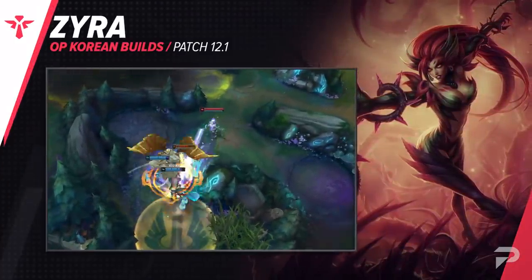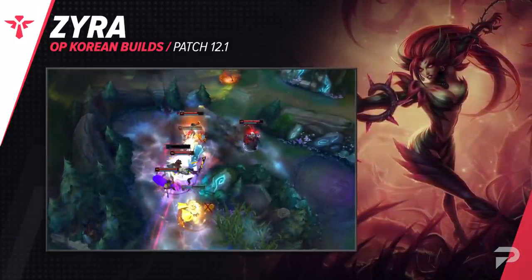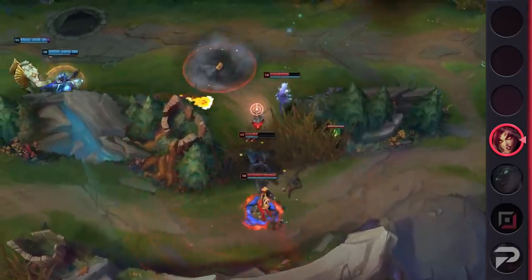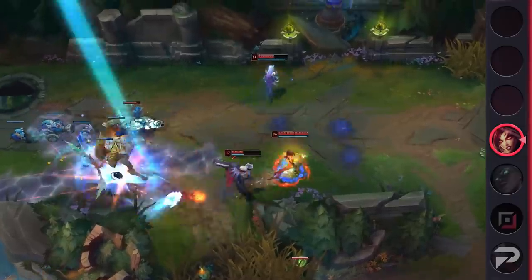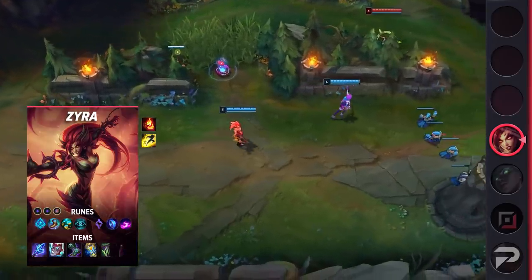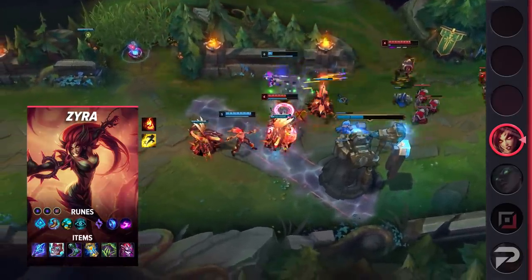Finally, we have a build for Zyra — not a significant change, but definitely one worth noting. Players have started running Glacial Augment on her. Known not only for high damage, Zyra is an incredible backline peeler. Her ability to protect her teammates, slow down fights, and control pockets of space makes her an adept teamfighter. Now that Glacial Augment reduces damage done to allies, she can better fill the shoes of a support without really sacrificing that much damage. Zyra support somehow out-damages her other teammates in plenty of fights.